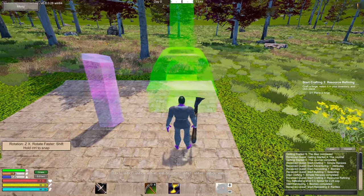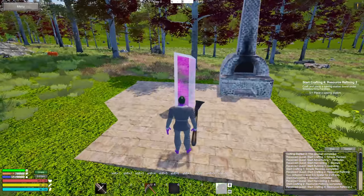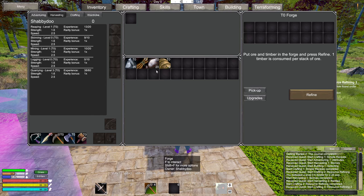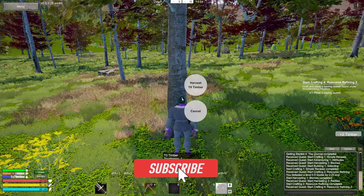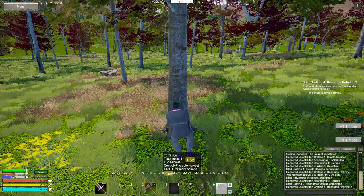We'll put our forge down. Now it wants us to place a sawing machine - that sounds like woodworking. We need 20 timber and 10 iron. Put ore and timber in here - one timber is consumed per stack of ore. So we've got to cut down a tree. We'll do some harvesting and get some wood. Leveled up logging, so I can use my big daddy swing - bam, tree's gone. Then we'll refine it, put lumber in the sawing station, and refine with no fuel required. I also like how there's no crafting time - I just got all the iron immediately without sitting and waiting. That's a pretty refreshing thing.